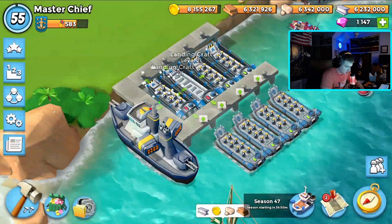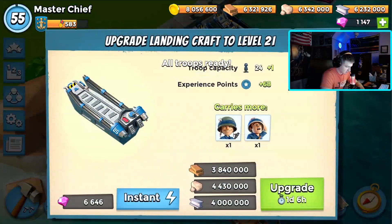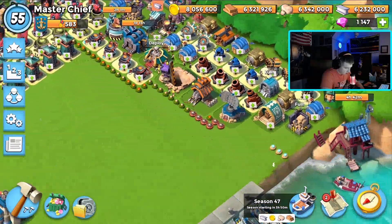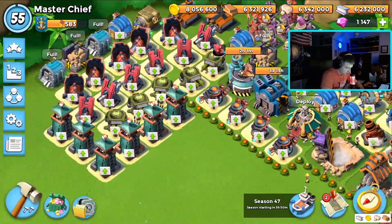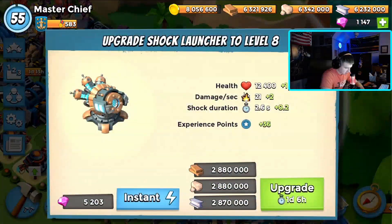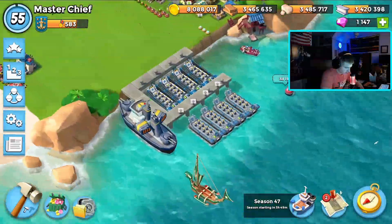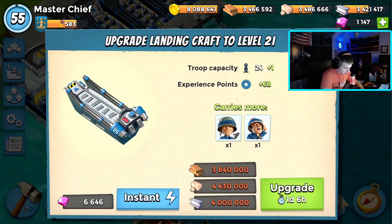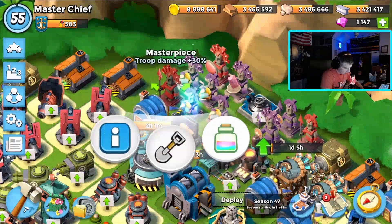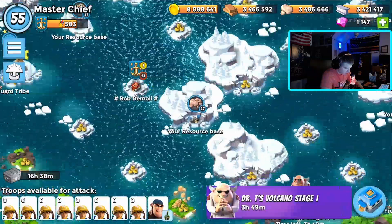I'm going to be recording another video tomorrow — Lieutenant Hammerman, spoiler — but we're going to be upgrading another landing craft after this. I think I want to do a shock blaster or a rocket launcher, but I'm not sure. I definitely need to upgrade the boom cannons. Let's go with a shock just because they cost a lot of loot, and I want to get my loot down a little bit. Now we're going to boost everything up.